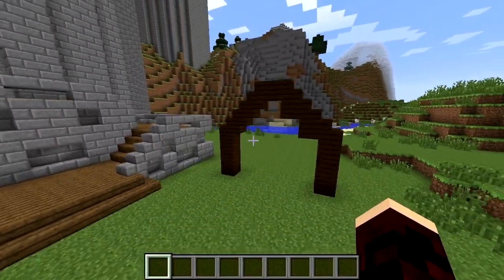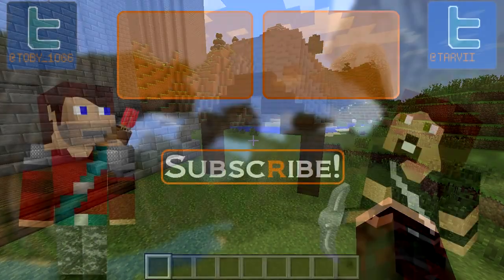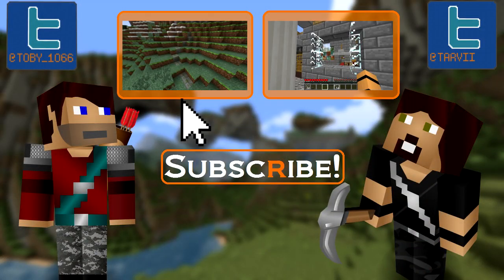Upside-down stairs make for gentler slopes rather than just blocks. Click up here for a building tips video all about pathways, and up here for the building tips hub video.